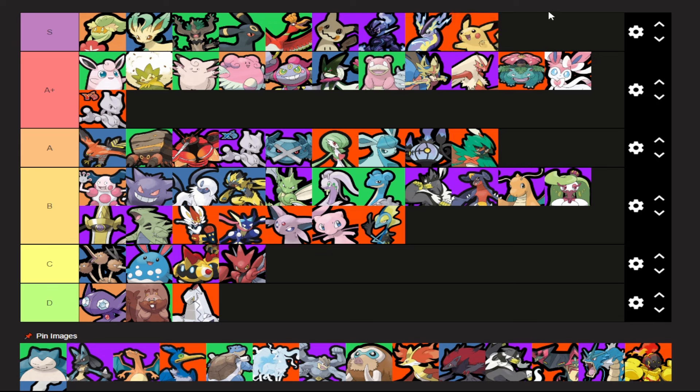Pikachu is stupid. It's not even so much the Unite move — Volt Tackle is just so unfun to play against. It's top two most unfun things to play against in the entire game. That was an oversight. Glaceon is still stupid — can still lock onto you from across the map and do half your health. Dumb character.